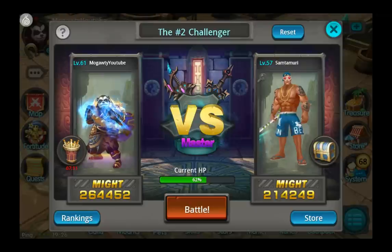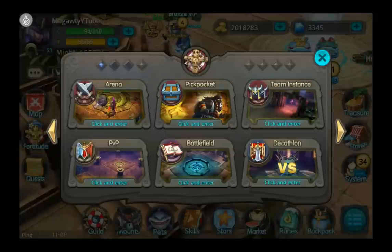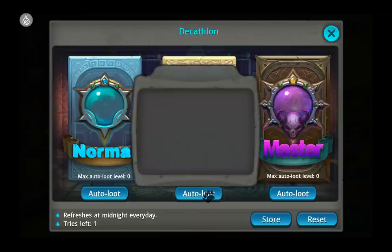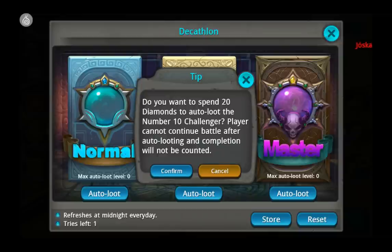One other thing I wanted to talk about is auto looting in Decathlon. I'm going to switch over to my alt really quick. Auto looting in Decathlon is very simple — it costs 20 diamonds. I ran it manually with my alternate account yesterday, and today we're going to try auto looting and see what happens.